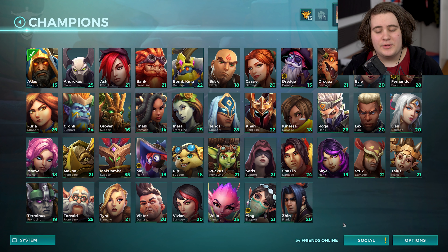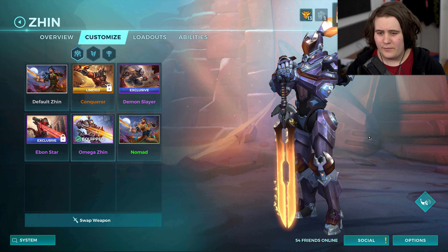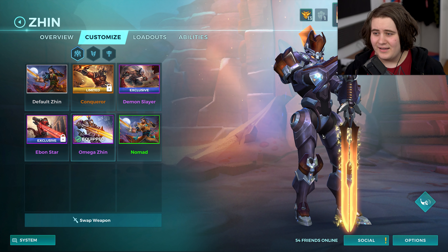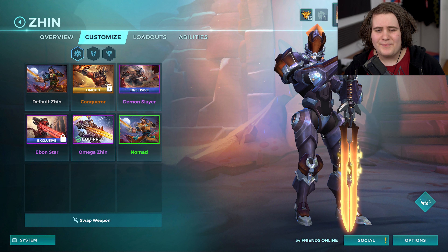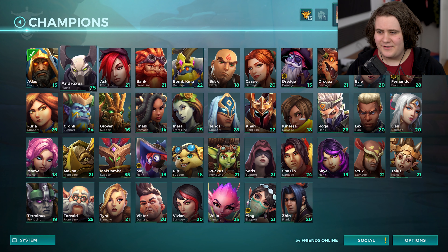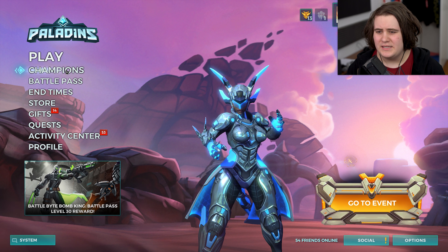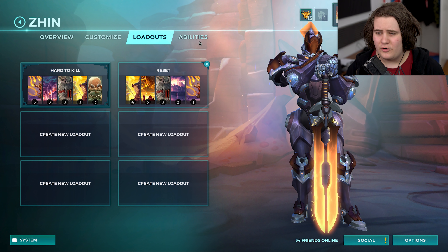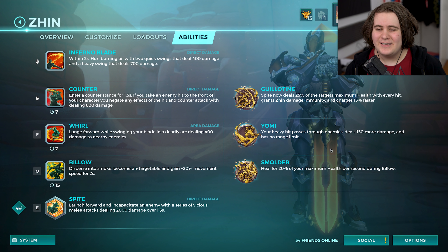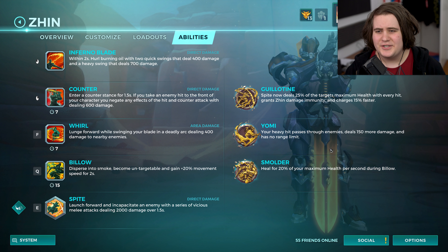Today specifically we're going to be playing some Zhin. I'm going to be talking a little bit about what they're changing with him and I'm also going to be finally playing with Omega Zhin. I have played this already so this isn't a first impressions. I like it a lot. You guys have been requesting it but it wasn't in Paladins until a couple days ago because they did the whole half-sectioned patch where some skins from the end time stuff and the Omega skins were released a little bit later. But Zhin is here now.